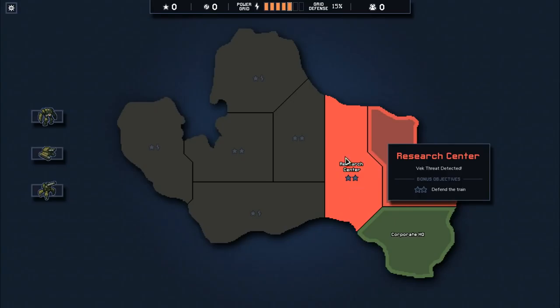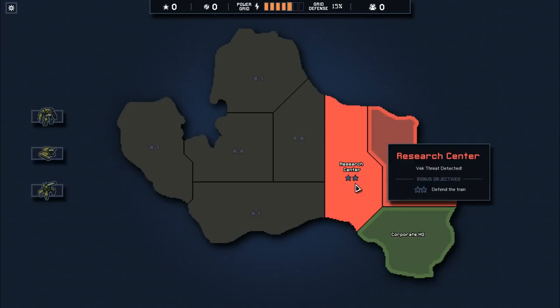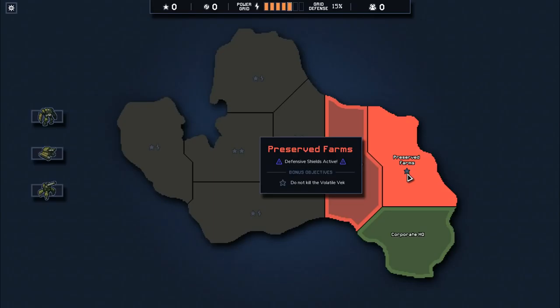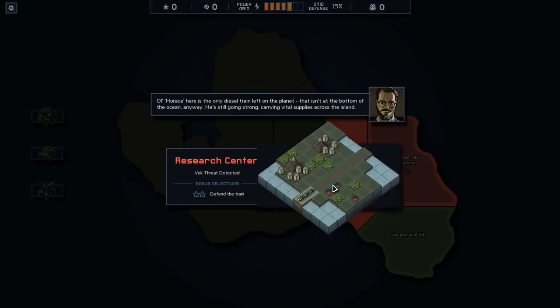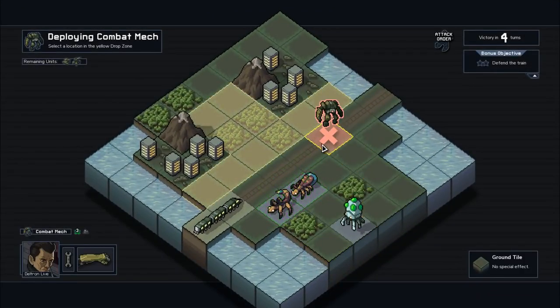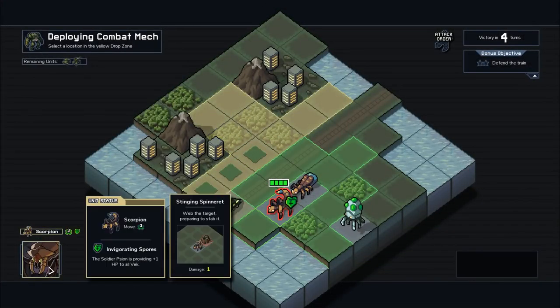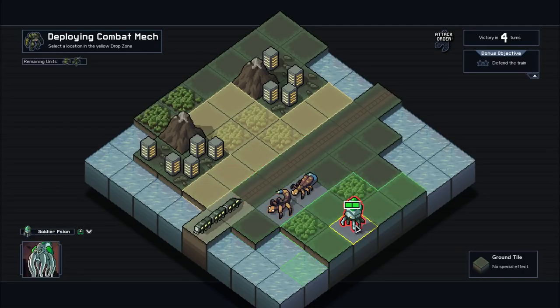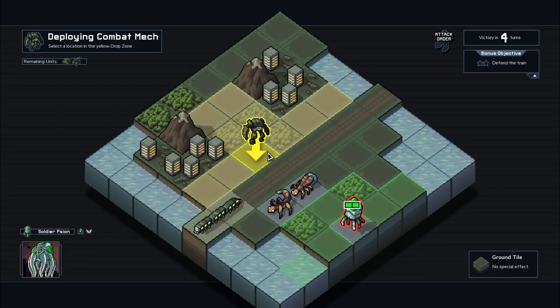I'm probably going to go to the research center because it unlocks parts of the island it's touching and has two bonus objectives. We'll go ahead and defend the train. Ol' Horus here is the only diesel train left on the planet, still going strong carrying vital supplies across the island. So here we go — it's our first real mission. We've got fireflies, scorpions that can web things, and the Scions — all other Vec receive plus one HP as long as the scion is living, so we want to prioritize killing that right away.